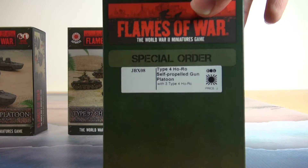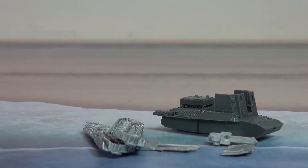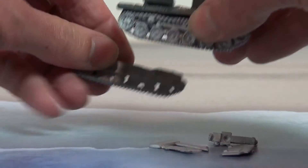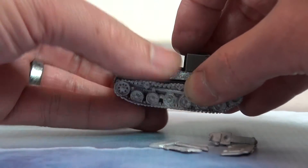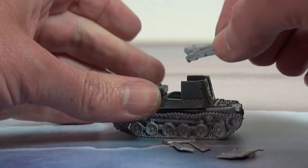If you're after something really different to take on your foes, these special order Type 4 Ho-Ro self-propelled guns could help to hold the line as a cheap tank destroyer to take out the Sherman in the later stages of the war. Again, these are resin and metal miniatures which come in threes.